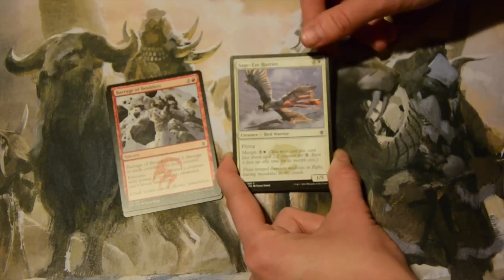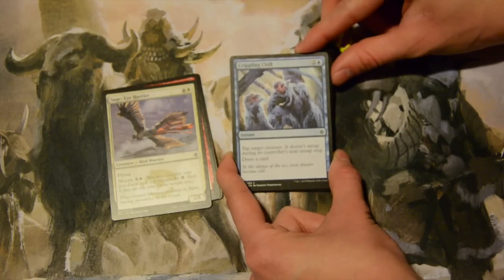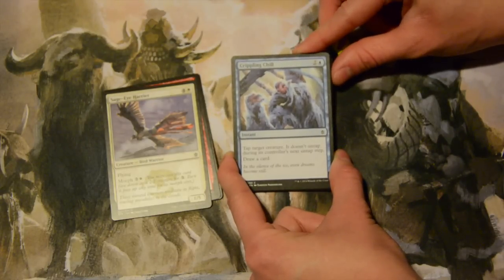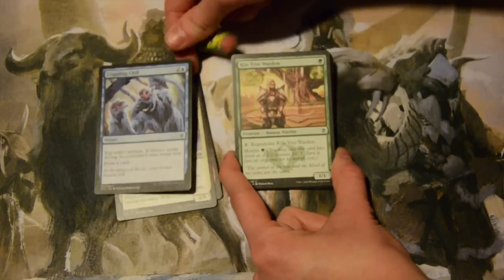Sage Harrier also has a morph cost of four mana, three colorless and a white. Crippling Chill — three mana, two colorless and a blue, for an instant. Tap target creature; it doesn't untap during its controller's next untap step and you draw a card. Three mana is kind of expensive for that.